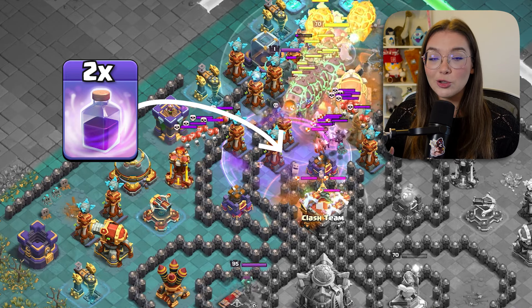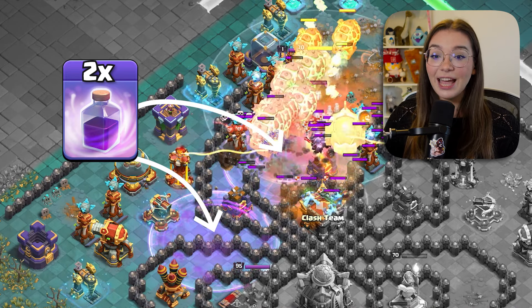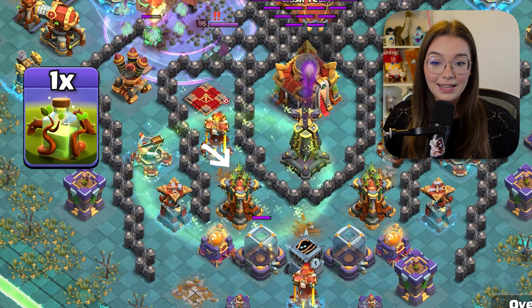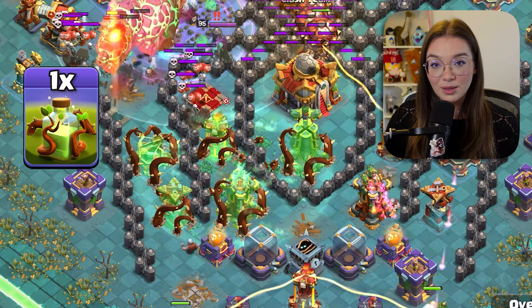Since everything is heading towards the left-hand side air defenses, use both rage spells to strengthen their power and deal heavy damage to the defenses on the left. But we don't want our troops heading towards the south defenses just yet, so use the overgrowth spell on the left-hand side defenses to make them invisible and invulnerable.